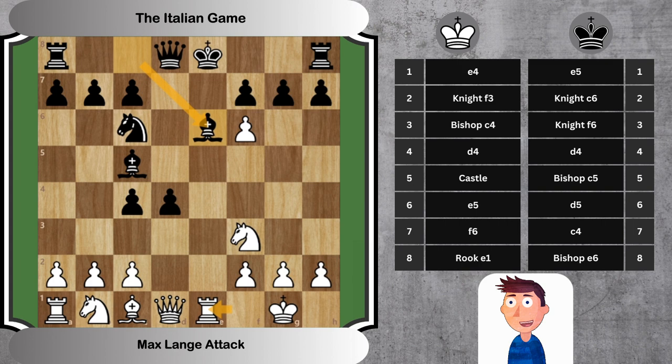Fun fact: although the Max Lange attack is named after Max Lange, the opening was actually first analyzed by the Italian players Serafino Dubois and Giovanni Rossetti in the 1850s, a few years before Lange.